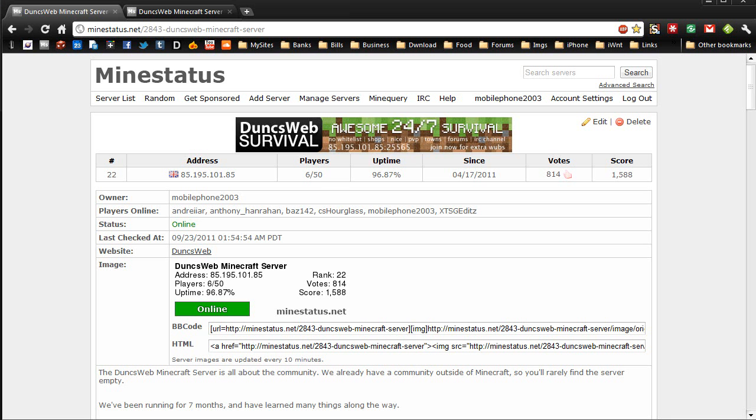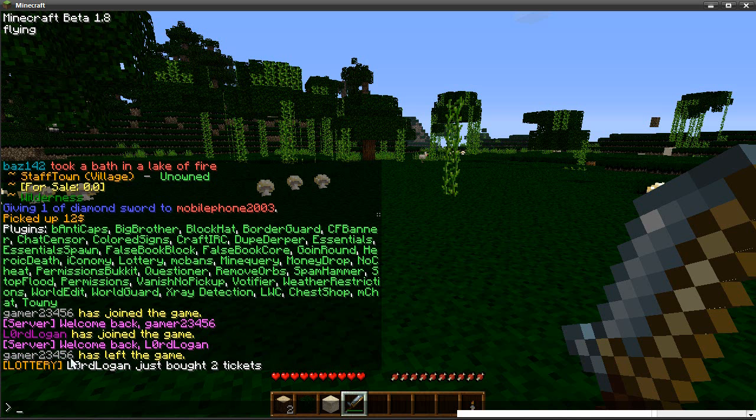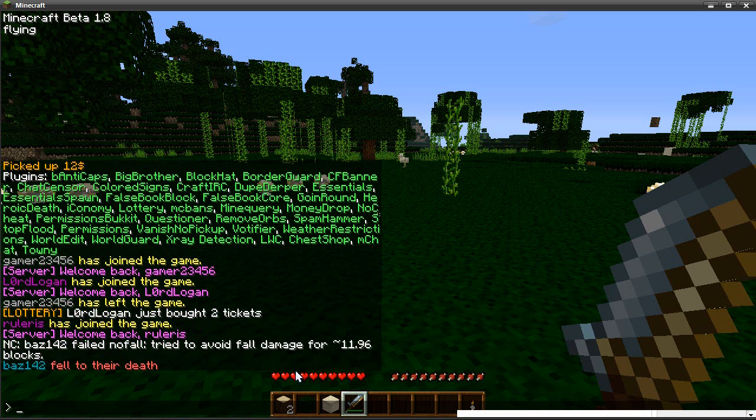Next one is Votify. Earlier I said we had something to help us get votes — when someone votes, it announces that username has voted for the server and allows them to get $1,000 in our currency, which is quite a lot and helps you in the game. It also reminds other people to vote. You can do it once every 24 hours, so you pretty much get $1,000 for free every 24 hours.